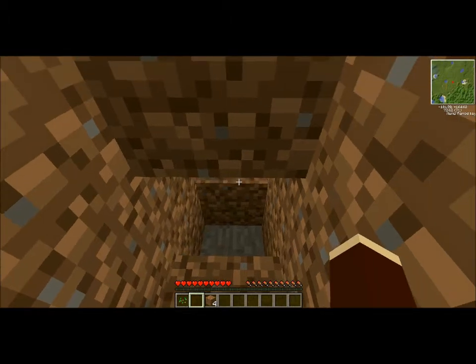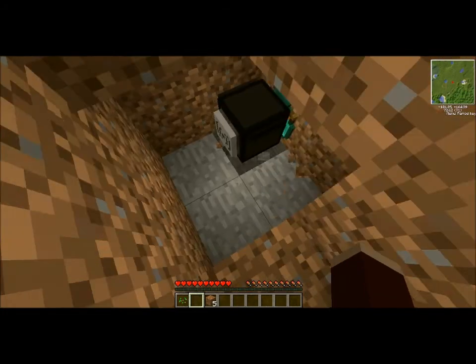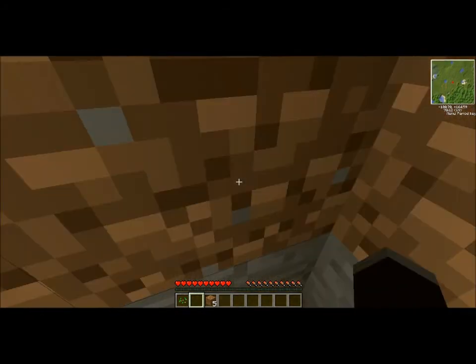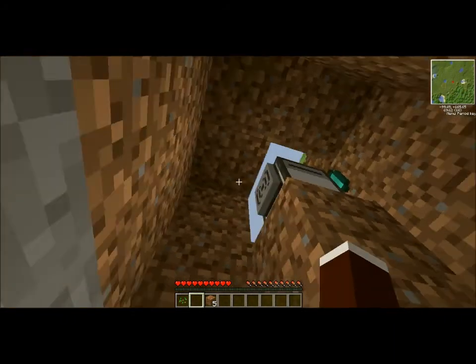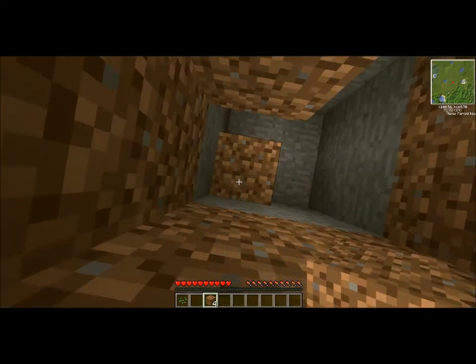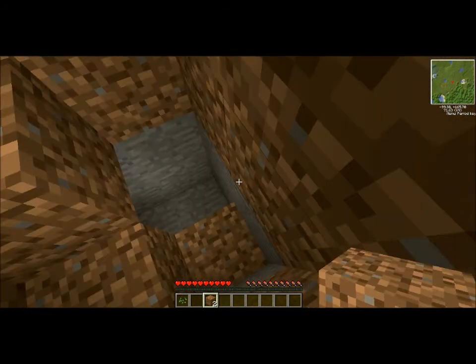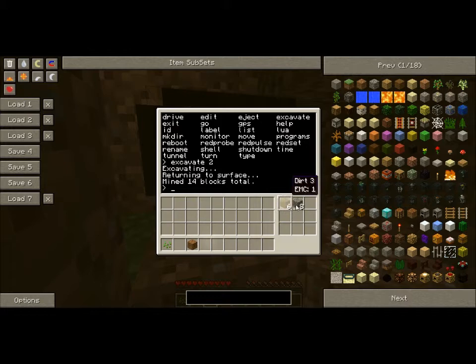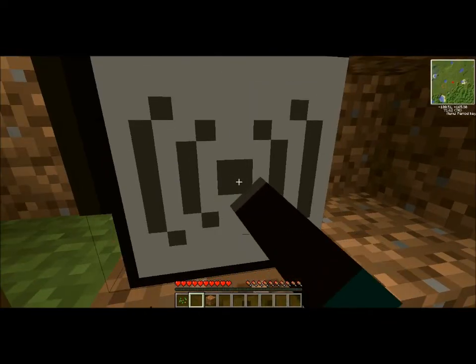He will excavate a couple of blocks around him — you can see he is digging out an area. He's digging quite a bit deeper than I expected, and now I'm kind of stuck down here. So yeah, that's what he does with excavate — he mines out a two by two area and stores everything in his inventory. Now I'm going to pick him up.